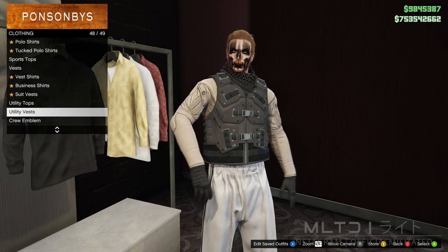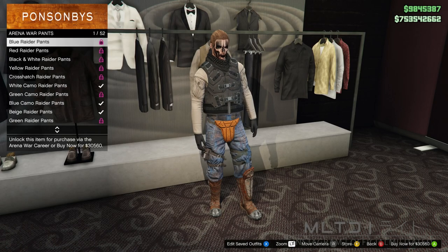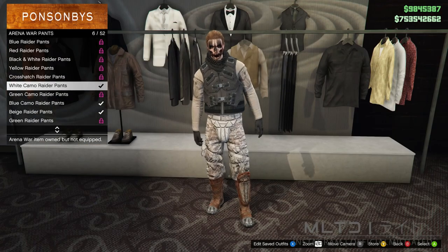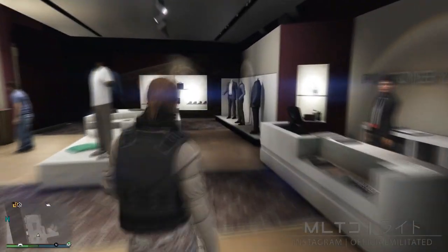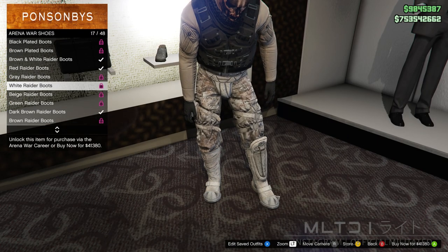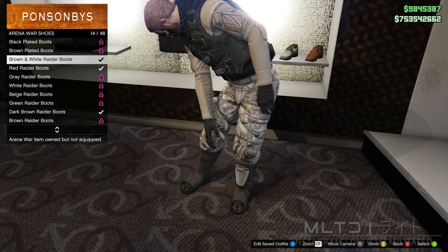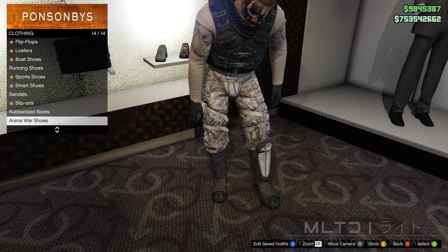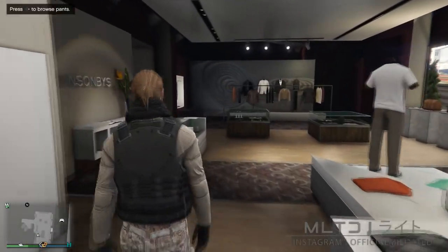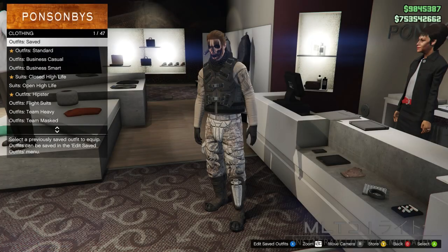Now we're going to go over to the pants section and go back into the arena war pants category. This time we're going to go for the white camo raider pants. After equipping those we're going to head over to the shoe section. In the arena war shoes category we have a few options - I would recommend either the grey raider boots or the brown and white raider boots. Once you have done that you're then going to head over to the outfit section and make sure that you save it before we continue.